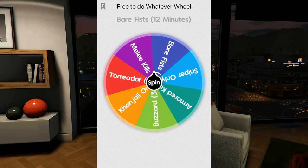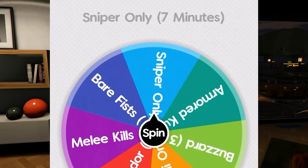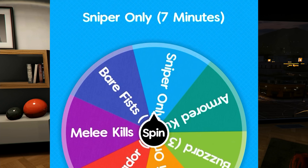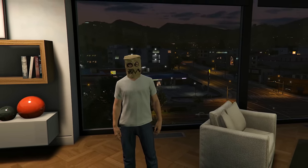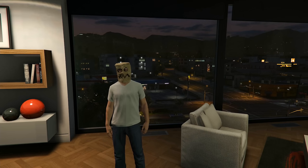We spin the kill method wheel and land on snipers — we have seven minutes to get as many sniper kills as possible. After that, we'll sell off the acid lab, but first let's head over to the nightclub and collect the wall safe.